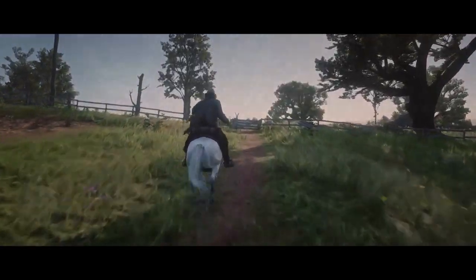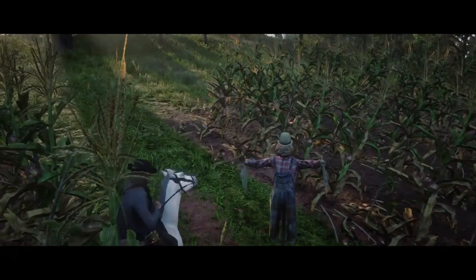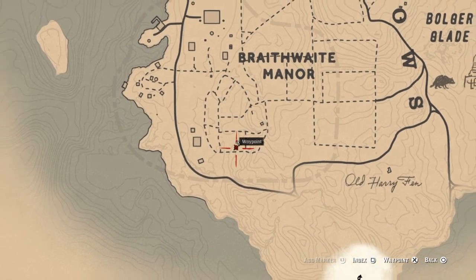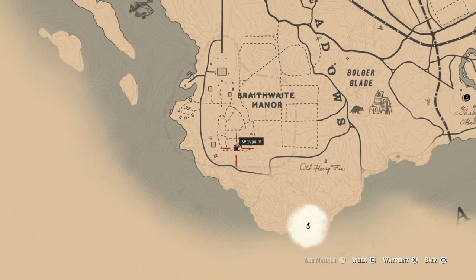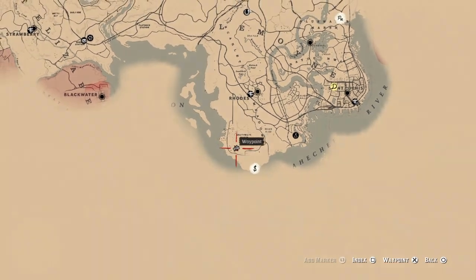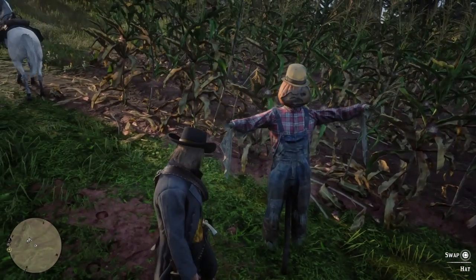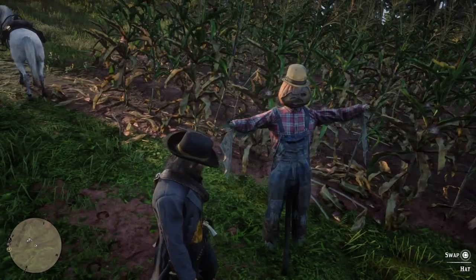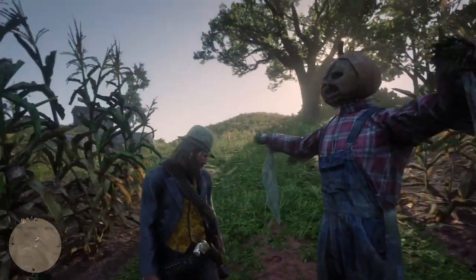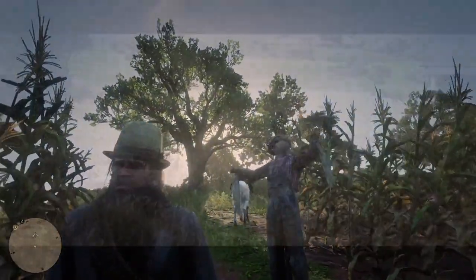Now let's get started with these locations. The first one we're going after is the Scarecrow Derby Hat. It's going to be located at Brazeworth Manor, right down here all the way south of the map, which is just south of Rhodes and southwest of Saint Denis. When you're over there, you can go ahead and slap it out — just hold down Square, slap it out — and get yourself a very cool Scarecrow Derby Hat. It's a little dirty but it's still cool.